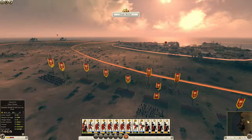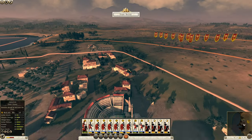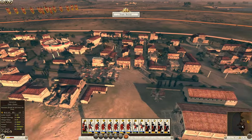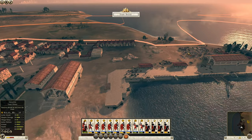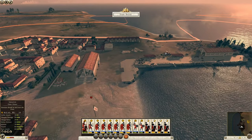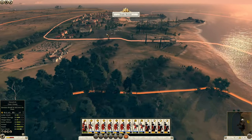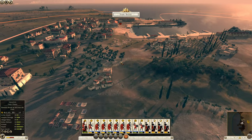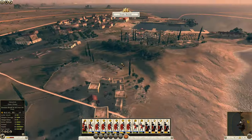This just looks absolutely beautiful. Look at the sky — that looks real. Over here is the objective. I presume I have to take over the center of the settlement, just like in Rome 1. The buildings look like they're making walls, so attacking from here probably isn't the best bet — quite narrow streets. Likewise, there's a wall of buildings here with a narrow gap. They'll probably squash my men and kill them with spears. This is the widest bit of land, so I'm going to attack on this side here.